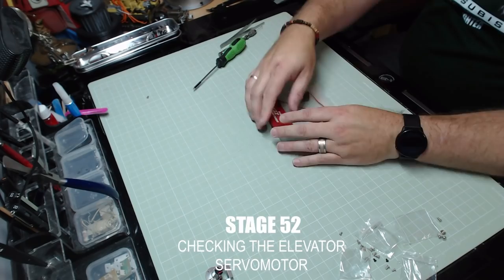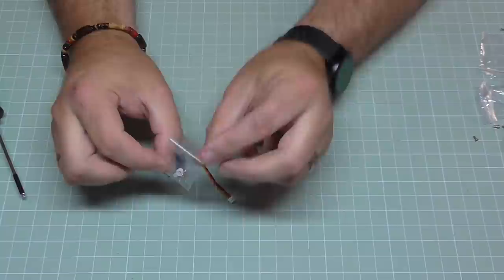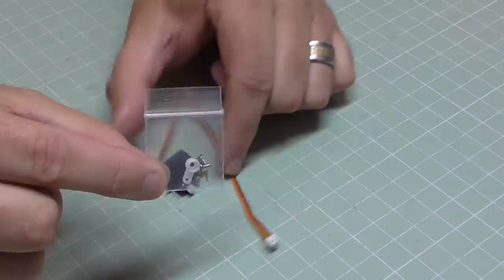In Stage 52 we're going to be checking the servo motor - here it is. We've got some other little points in this bag but we don't actually do anything with those in this stage - it's basically just making sure you've got them. I'll put that to one side and bring up the last stage.